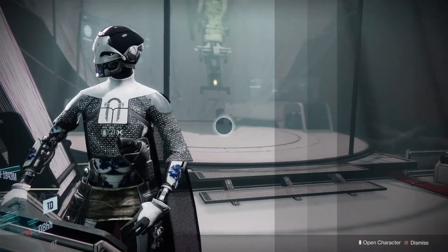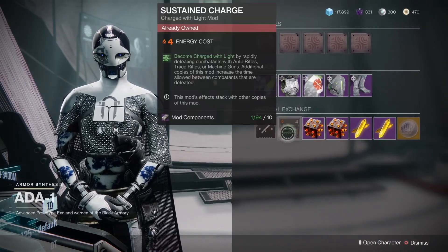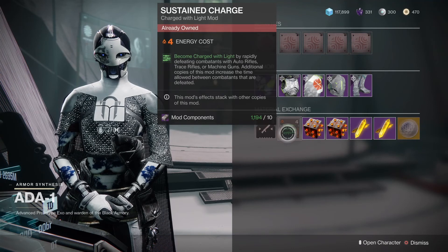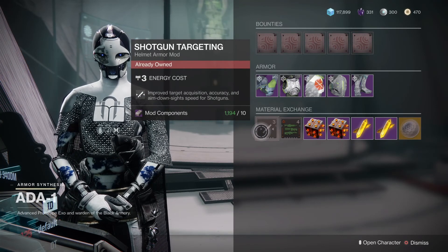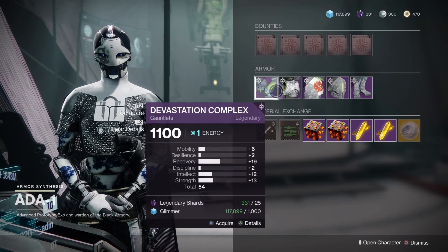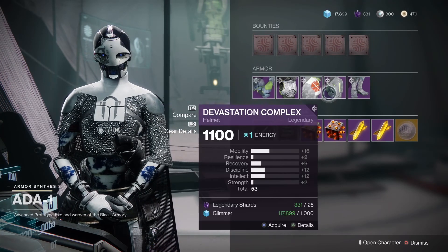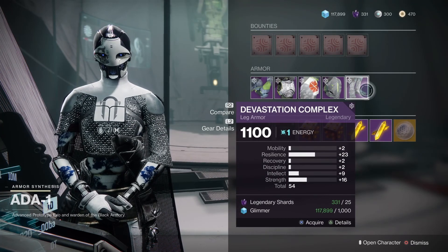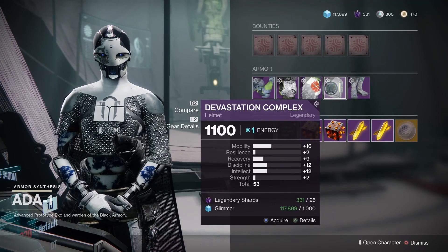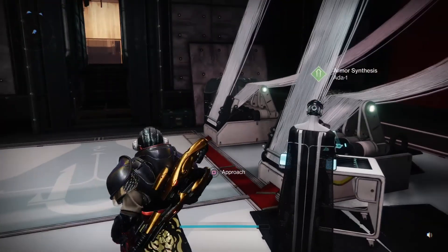I'm praying Ada has something good. Mod-wise we're looking at Sustained Charge — become Charged with Light by rapidly defeating combatants with auto rifles, trace rifles, and machine guns; additional copies of this mod increase the time allowed between combatant defeats. Then we have Shotgun Targeting — improved target acquisition, accuracy, and ADS speed for shotguns. For Titans we have the Devastation set, and all of these are completely trash perk-wise, so it's really just going to be a good starter set or for your transmogs. That's really your call.